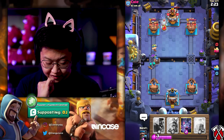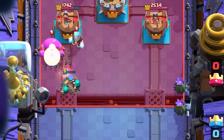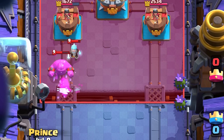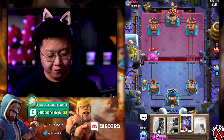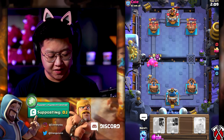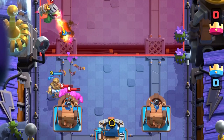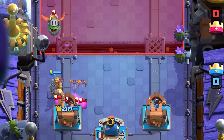Hunter's alive, Rascals are alive. Overall, I'm in a really good position. I love it when they have Elixir Golem. I'm going to wait for the Ice Wizard to lock onto my Prince, then I'm going to put down the Bats. Everybody's happy except for him, because he tried to counter my Prince.